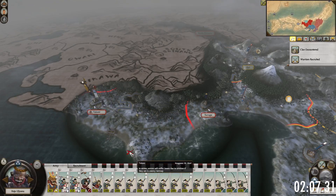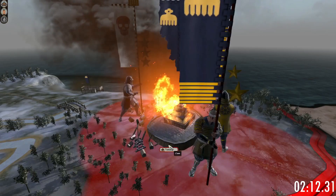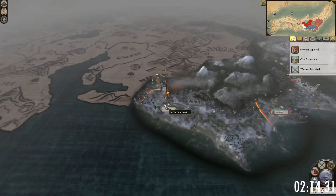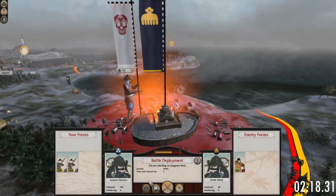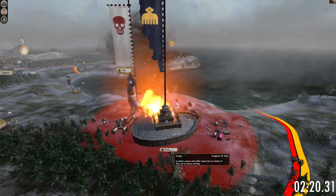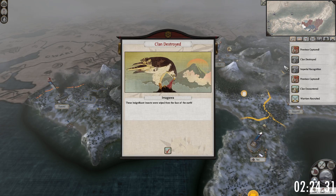Kai province has the War Horse resource, which will help a lot with your trading endeavors, while the Tsuruga province has the Philosophical Tradition province specialty, which will allow you to recruit better Metsuke. I would advise trying to ally with one of them and hope they don't join the other while you declare war. However, you should always have a plan to fight them at the same time.